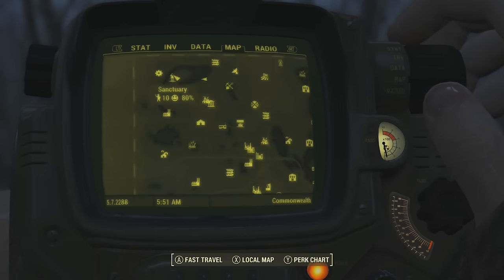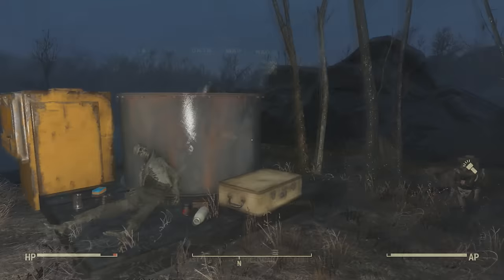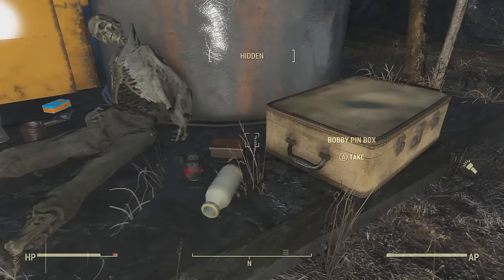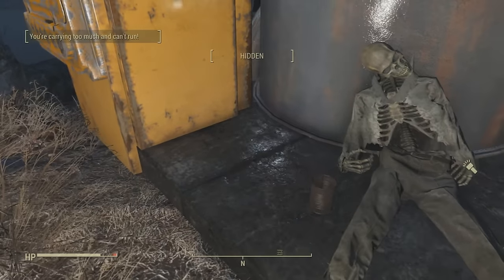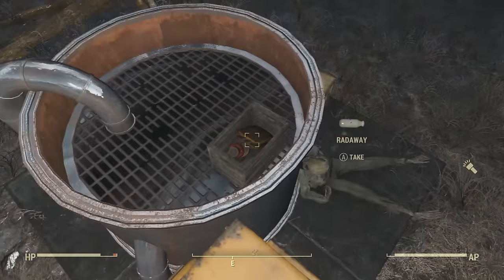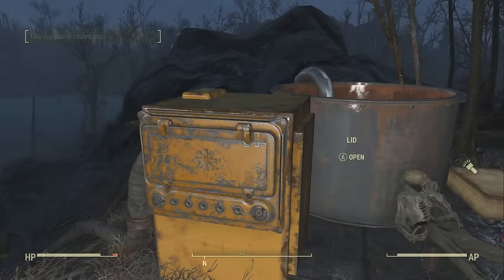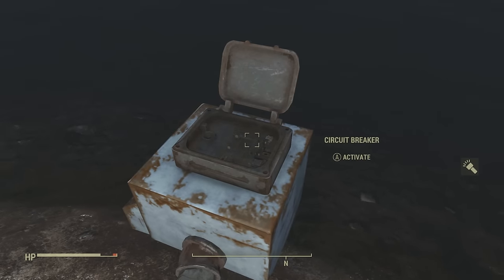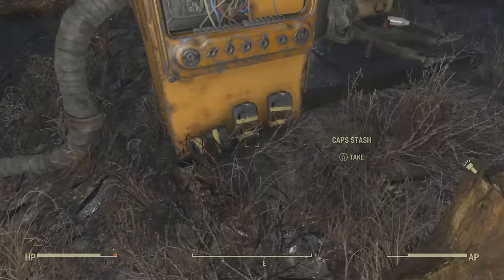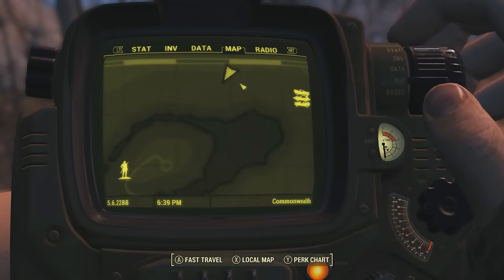These unmarked locations will all be near Sanctuary. The first one is right around here on the map. Once you're here, you will notice a skeleton up against this water purifier — it seems he might have shot himself, because there is a pistol next to him that you can grab, along with some junk to loot. Be sure to look on top of this water purifier as well. The coolest part: when you try to open the lid it says it's vacuum sealed, but if you follow the hose down to the circuit breaker you can activate it to open the lid and find a nice bottle cap stash inside.